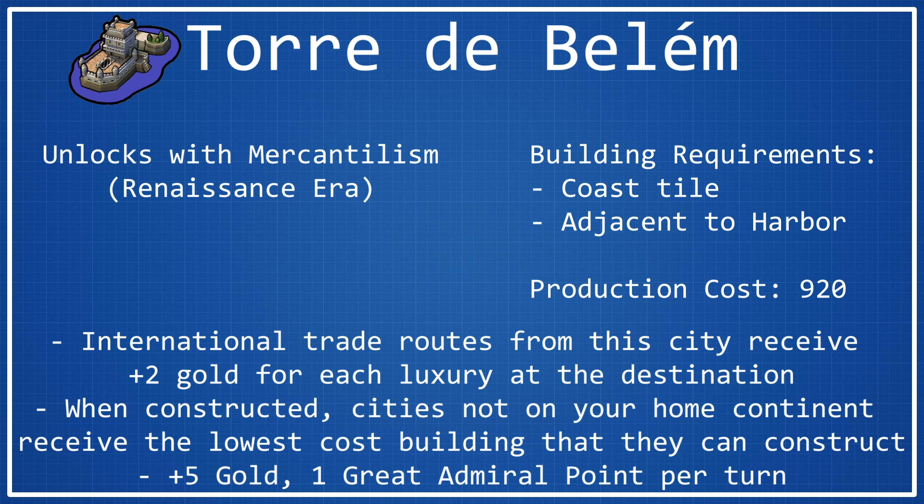Let's go through each of these bonuses. The international trade routes getting plus 2 gold for each luxury resource at the destination — I think that this part is okay, probably the better of the two parts of Torre de Belém, but it's quite unpredictable because there's really no guaranteeing how many luxuries you'll have at a destination city. A lot of the time it'll be maxed out at like 4 or so, and a lot of the time you won't even get quite 4 luxury resources at a destination city.